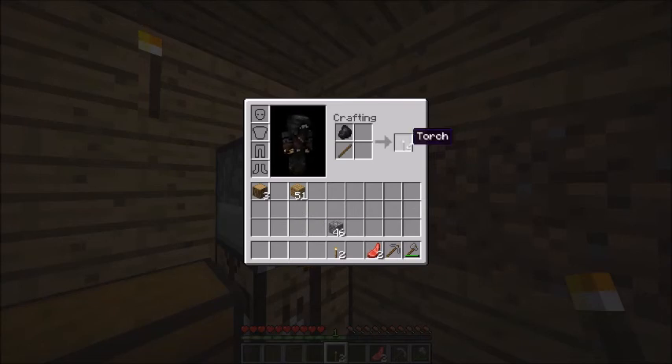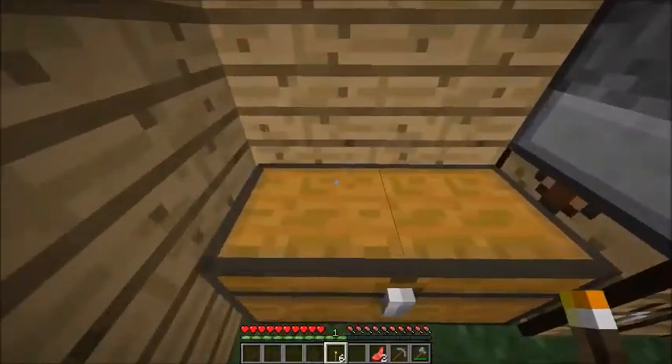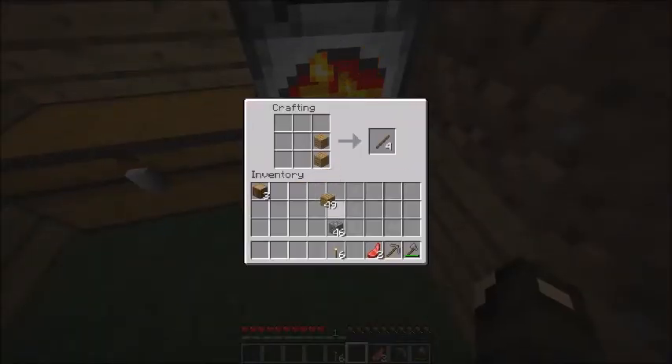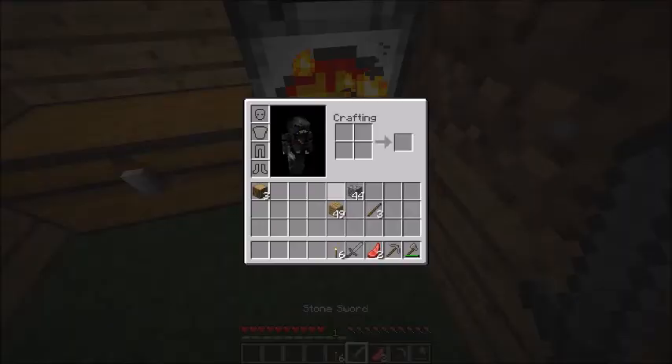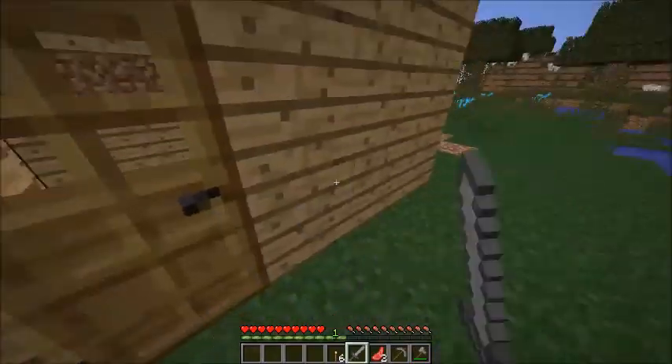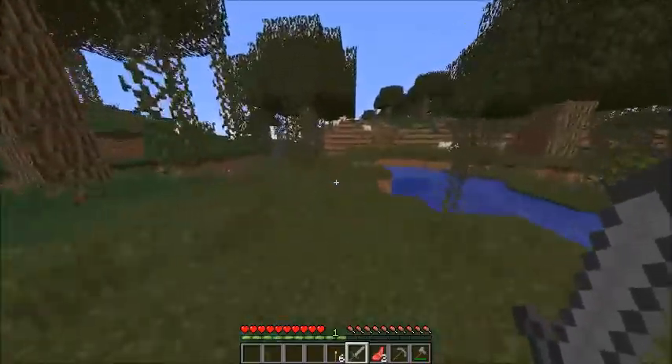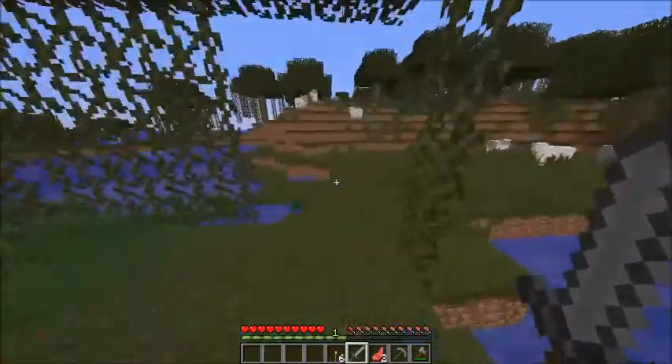Create some more charcoal, create some more torches. Create a sword and let's go. The journey starts now of getting sand.